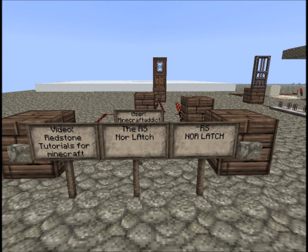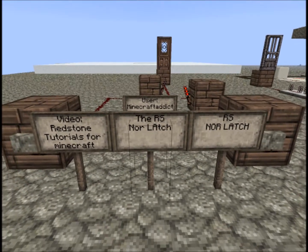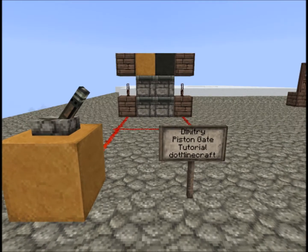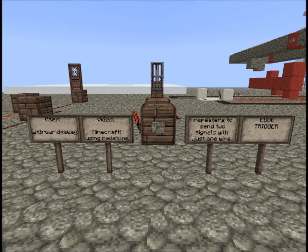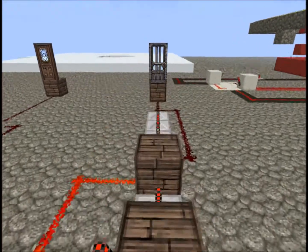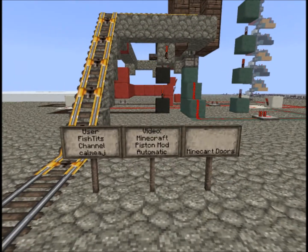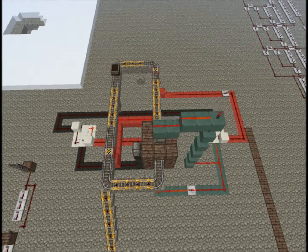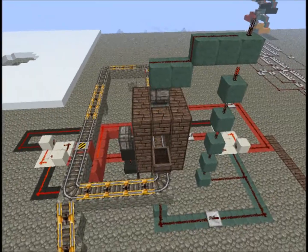I'm going to be posting a full-length tutorial on how to make that entire contraption. The videos you want to be familiar with are: the RS Norlatch — I suggest using Minecraft Addicts; Dimitri's Piston Gate Tutorial, found on .Minecraft though I couldn't find his YouTube account; Andrew Ridgeway's Edge Trigger Tutorial; and on my account, the Minecraft Piston Mod Automatic Minecart Doors. I'll also have a separate video on how to make this. It'll be this exact model — this is a larger version, you can really compact it down. Go ahead and check out those videos, and thanks for watching.